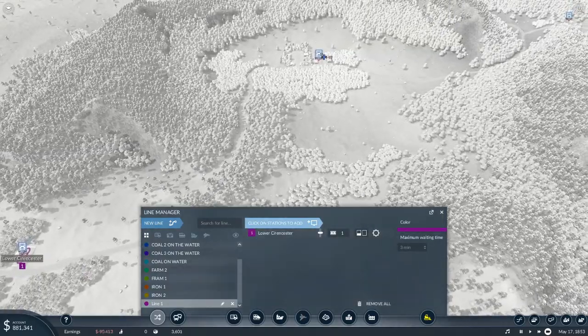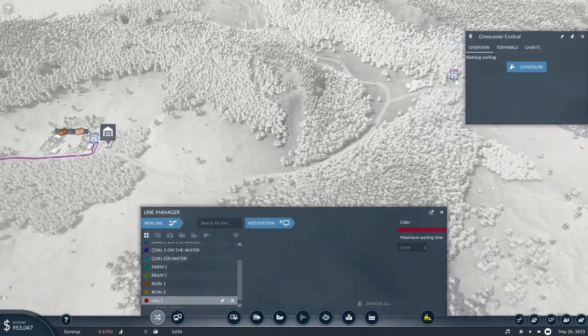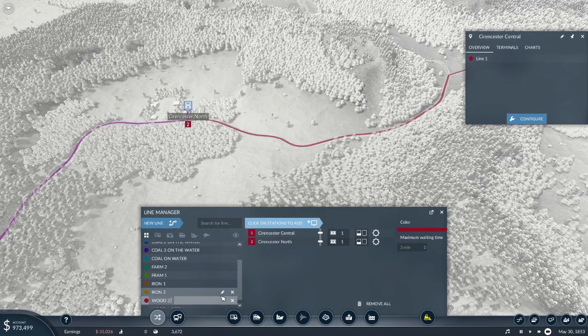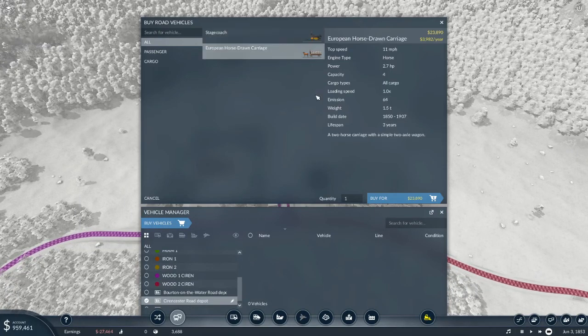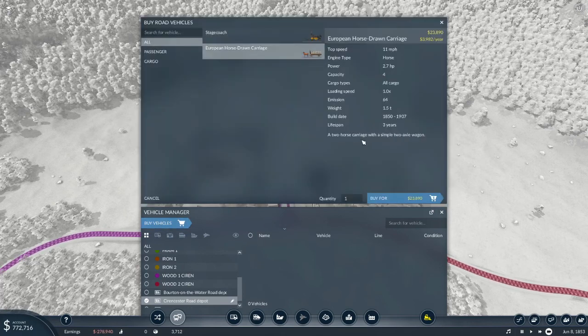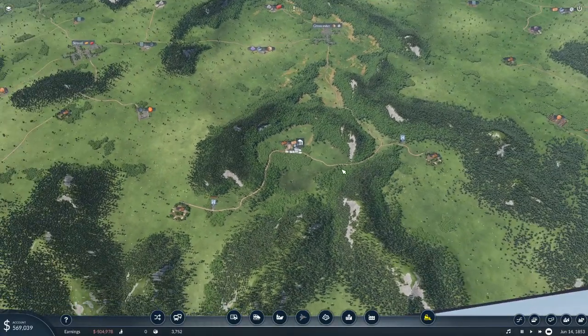Let's set up a new line that will go from there to here. We're going to call that 'Wood One' - there we go, so we know where it is. We're going to set up a new line from here to here, and we'll call that 'Wood Two'. Now we just need to get some vehicles on it - we want 10 of them on Wood One, and then we're going to do the same thing again for Wood Two - 10 of those as well. They'll get underway and start making us a bit more money. That cost us half a million pounds!